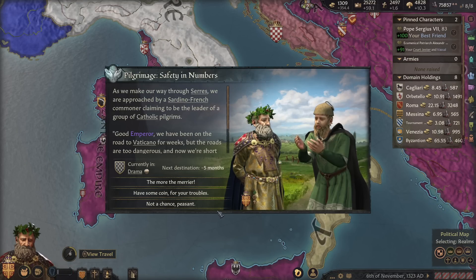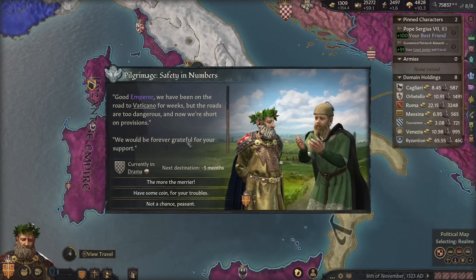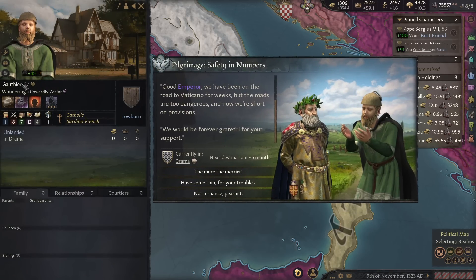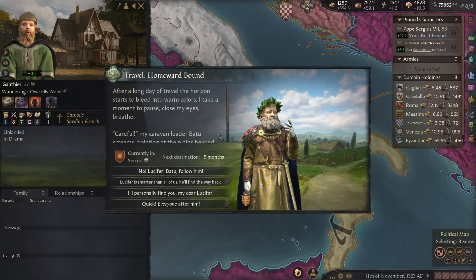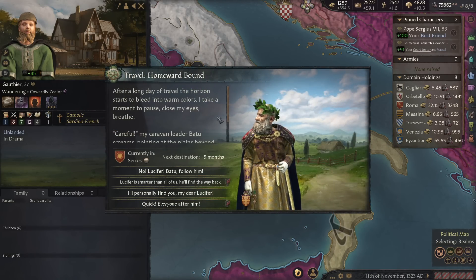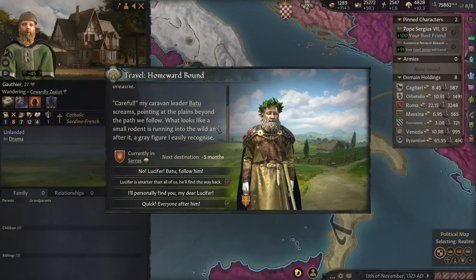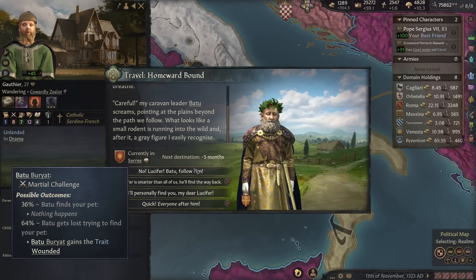As we make our way through Ceres, we are approached by a Sardino-French commoner claiming to be the leader of a group of Catholic pilgrims: 'Emperor, we've been on the road to Vaticano for weeks, the roads are dangerous and we're short on provisions.' Join me, Gautier — have some coin for your troubles. After a long day of travel the horizon builds into warm colors. Careful! My caravan leader Batuu screams, pointing at the plains — there's a small rodent running in the wild, and after it a gray figure I easily recognize. Oh, Lucifer.